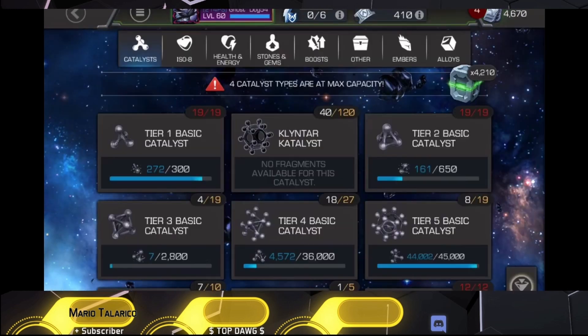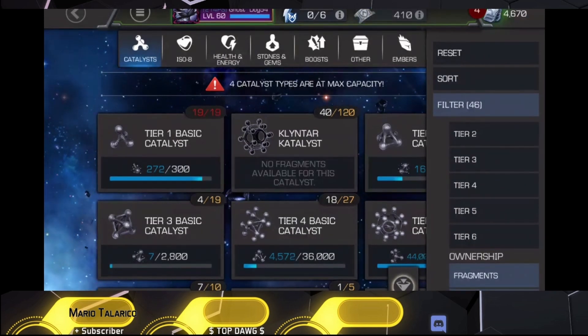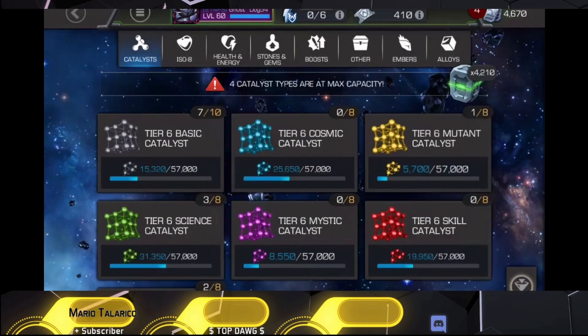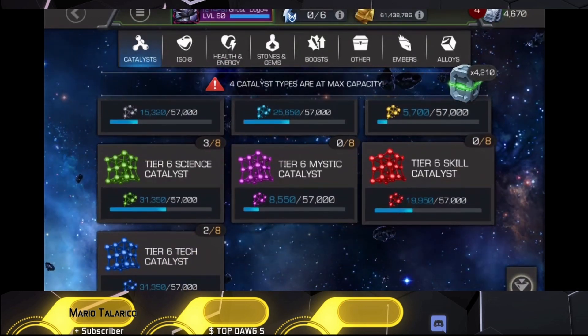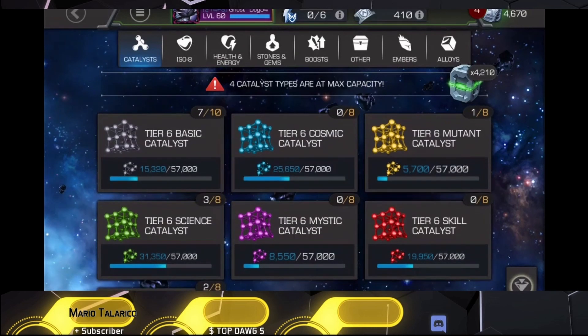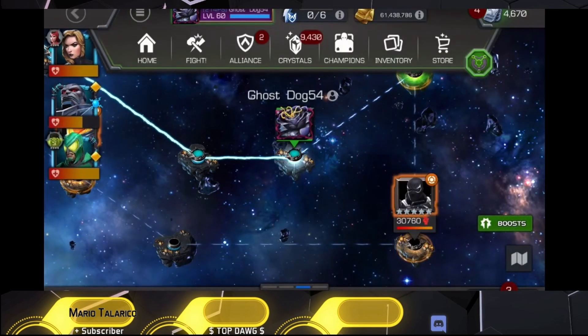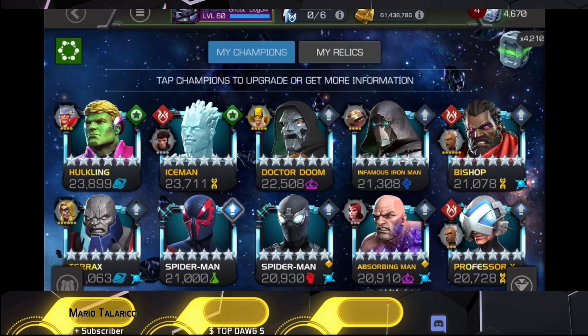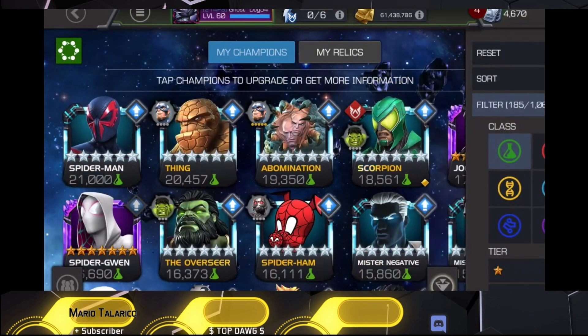We have the ability to rank up any champ because we have a generic three-to-four gem. Spoiler: it was a science champ we took up to rank four as well. I show my T6 class catalysts — I have two tech and three science, one mutant. I won't be taking up a mutant anytime soon.